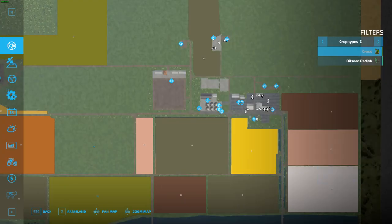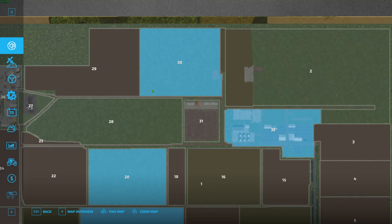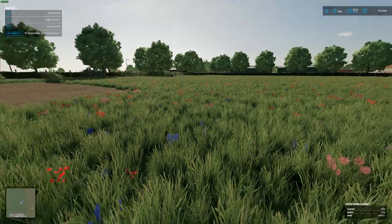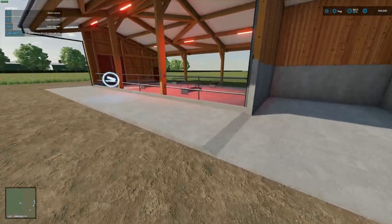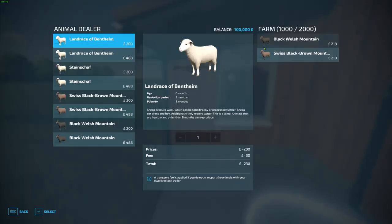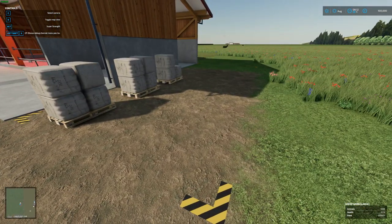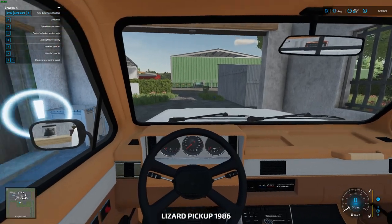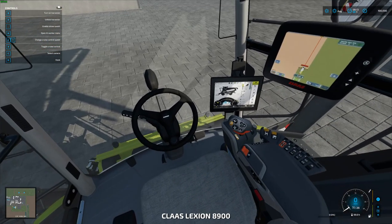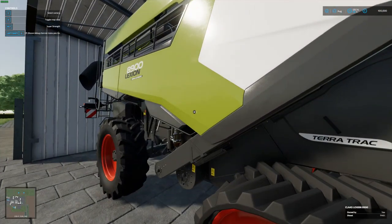We need to figure out what we've got planted on the fields we own — fields 19, 20, and 30. Field 30 is the sheep barn, so we can at least make wool with the sheep. We've got about 1,000 out of 2,000 sheep in there — you can make quite a lot of wool. We're going to need a trailer for the wool because it fills up really quick. We also have the pickup and a Lexion 8900 harvester.